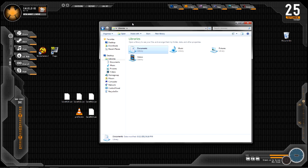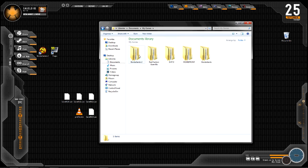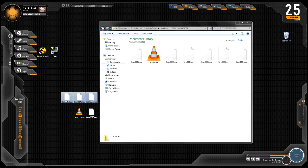Alright, so you're going to go into Documents, My Games, Borderlands 2, Willowgame, and then save data. Then open up this numbered folder — it's got a bunch of random numbers on it. Steam probably put them there.